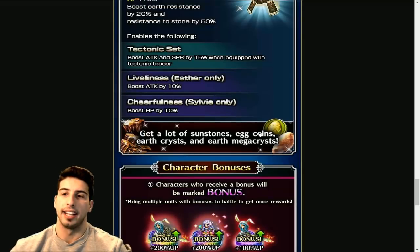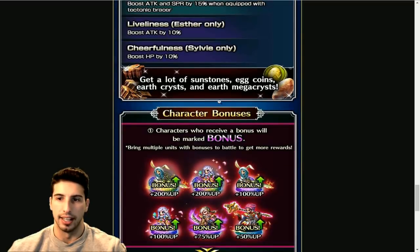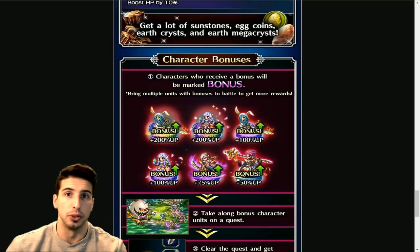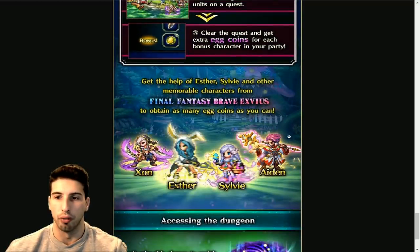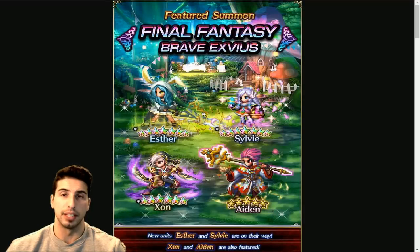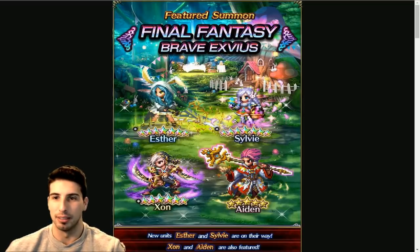You'll get a lot of sunstones, eggs, coins, Earth Crysts, and Earth Mega Crysts. These are the bonus units you'll be able to use — if you have Zon and Aiden you're going to be able to use them to get a little bit more stuff from the event. Now these are going to be the new characters and we're going over them because they look really really cool.